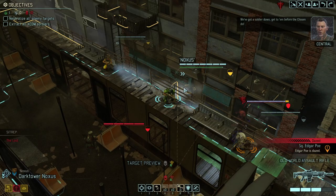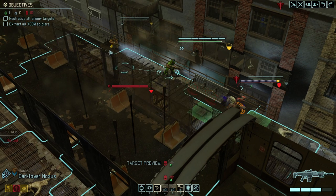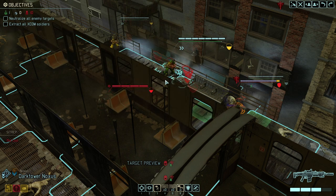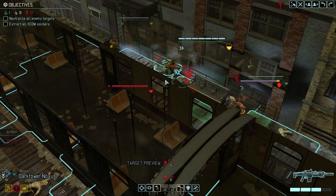I would rather take two shots. We don't want to be mind controlled here. We gotta use the Skirmisher's damage — there's the mind control. We can deal with that. We've got a soldier down — get to him before the Chosen do. Could let him just get the information. I could actually let him extract the information — Gaelian Poe could be taken into the stronghold. He's a squaddie sniper, let's be realistic.